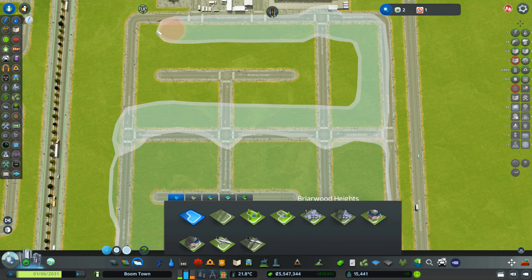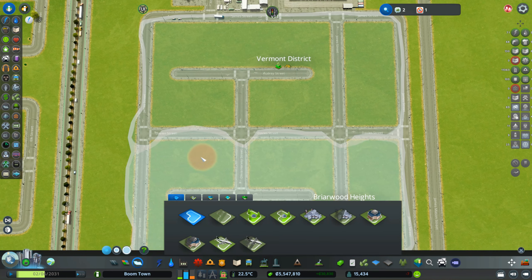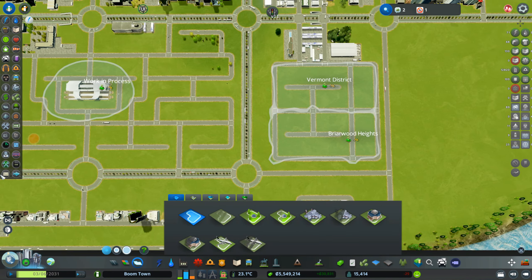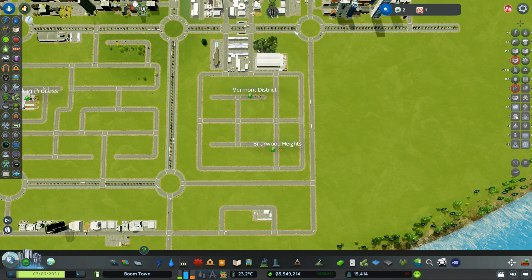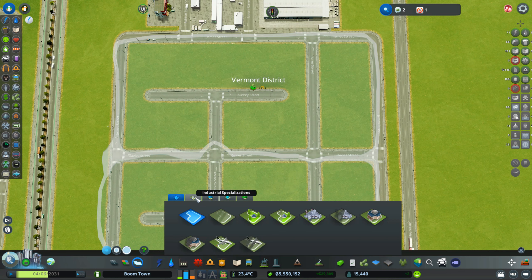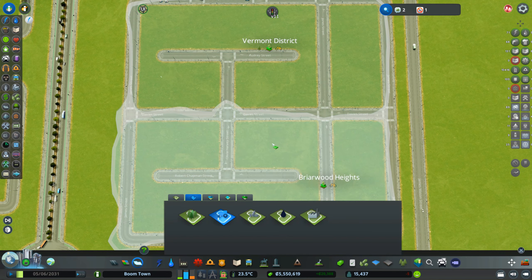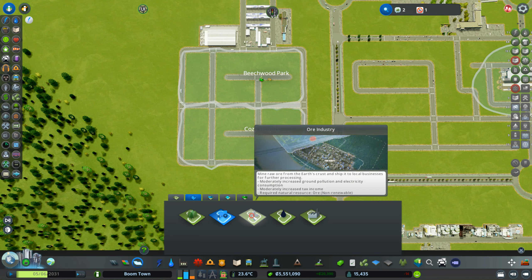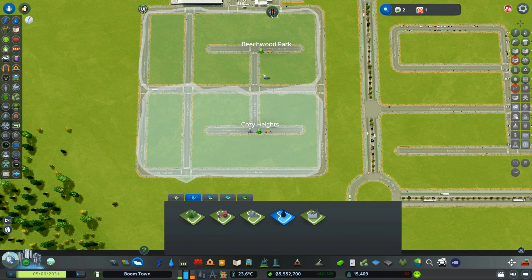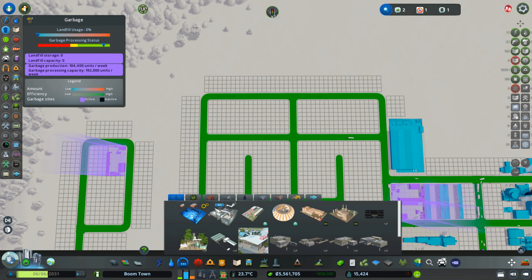Making it a little bit faster. Now we have all four districts and we're going to give them their properties. Clicking on industry specialization: the first one gets Forest, this one gets Farming, over on the side everything ore-related goes here, and everything oil-related goes here. Great.